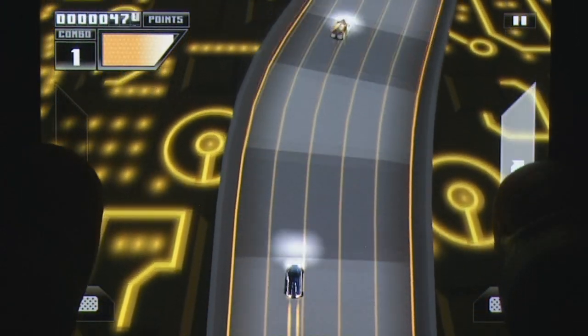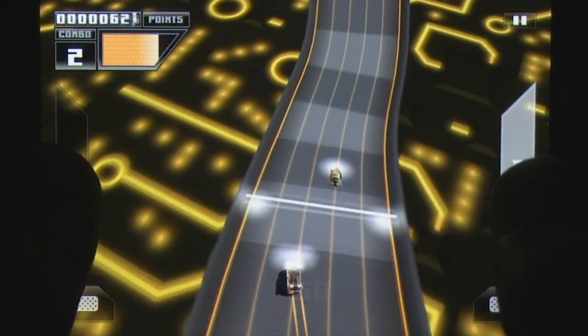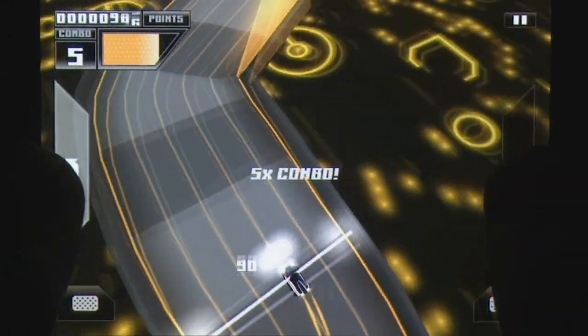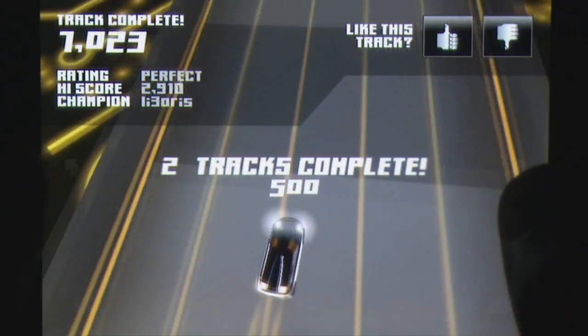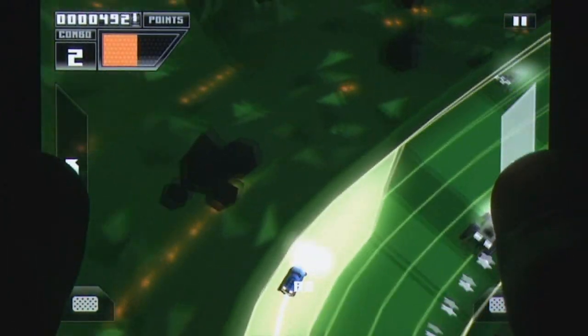Here's where the clever part comes in: all the tracks are user-created. It's easy to see why. Opening up build mode, one will see that a track can be created in a few seconds. Sure, most people are going to want to add details and play around with the height and make sure their course is perfect, but with track creation this easy, everyone who tries the game will most likely be contributing.